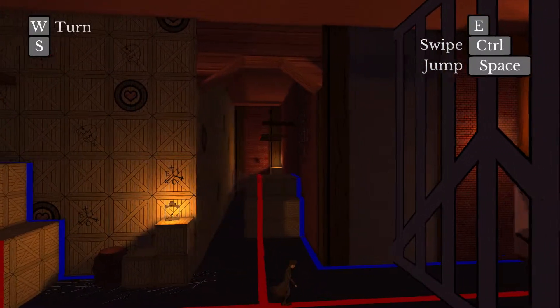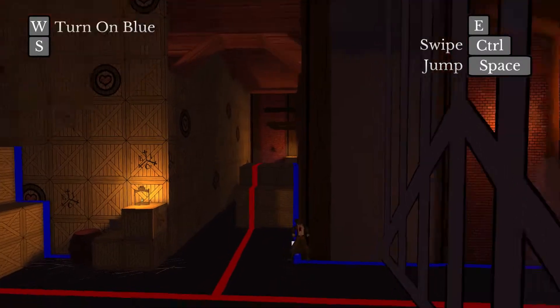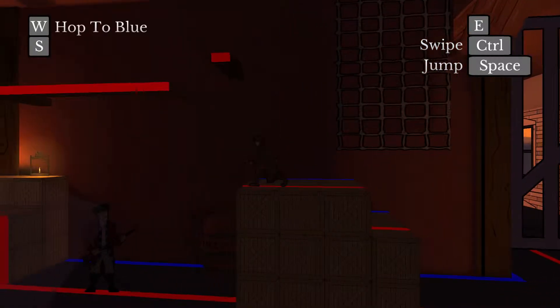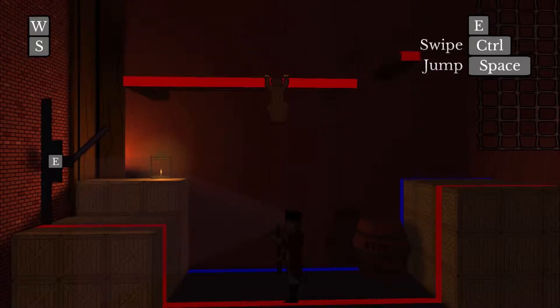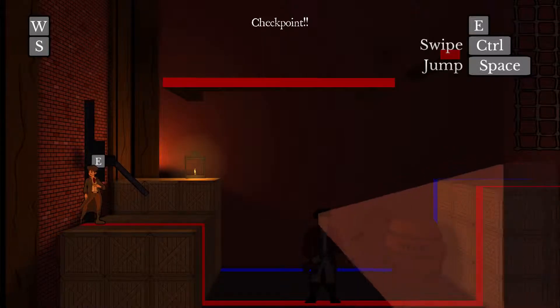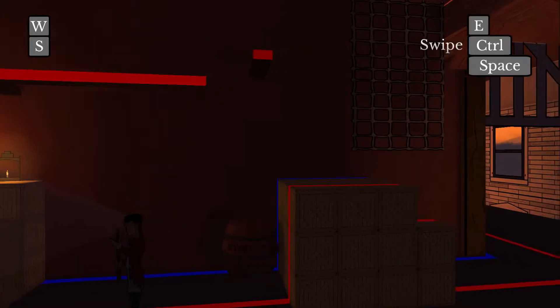There's another tutorial a bit further — you can just see the sign there. You can climb on things, and that's their cone of vision, which is very easy to see. You do have a double jump.